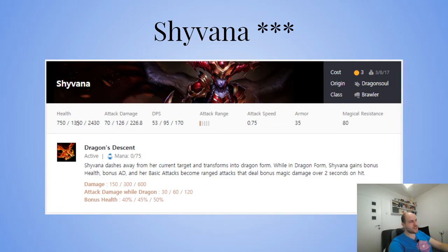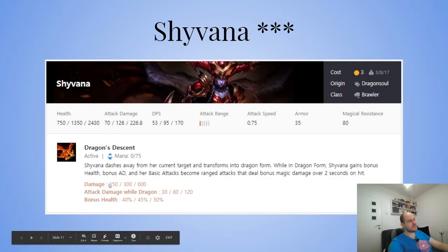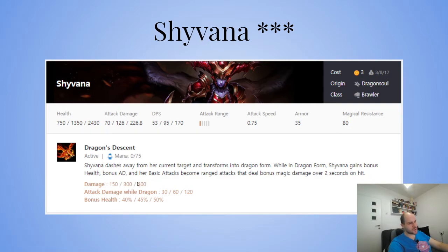She gains 40%, 45%, 50% bonus health — and she's a brawler, so she'll have 1350 plus around 700 from the brawler bonus, already 2k HP. She gets extra attack damage from the brawler buff — around 30 at four brawlers — and more attack damage in dragon form, plus magic damage in ranged form. That's a lot of damage.